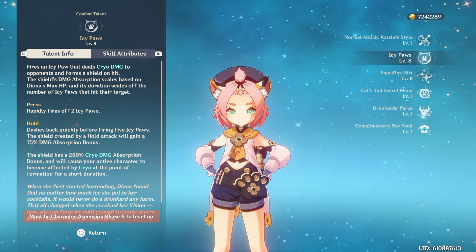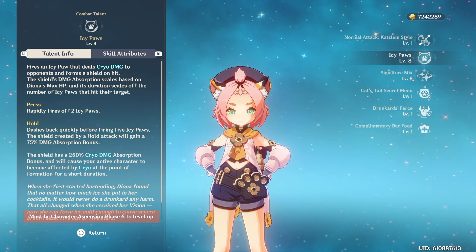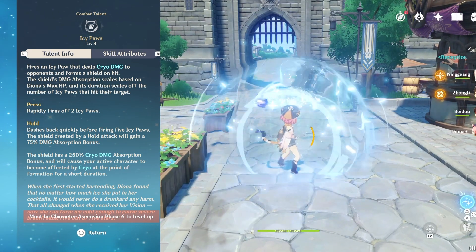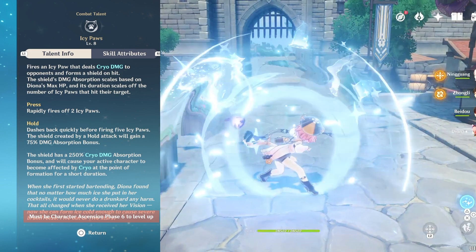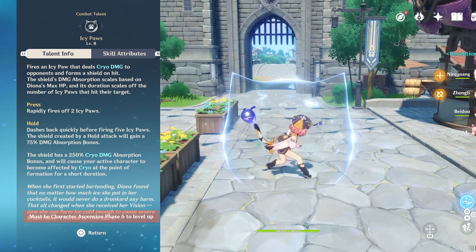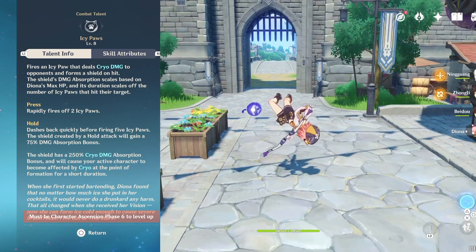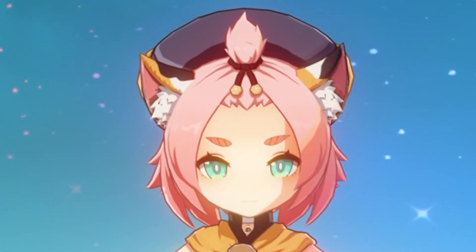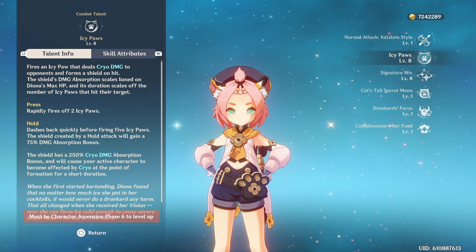Now her elemental skill: it fires icy paws that deal Cryo damage to opponents and form a shield on hit. The shield's damage absorption scales based on Diona's max HP, and its duration scales off the number of icy paws that hit the target. If you press the elemental skill, it only fires off 2 icy paws, so the shield won't last as long. But if you hold it, Diona dashes back and fires off 5 of them, and the shield gains a 75% damage absorption bonus. I recommend you mainly hold this skill.